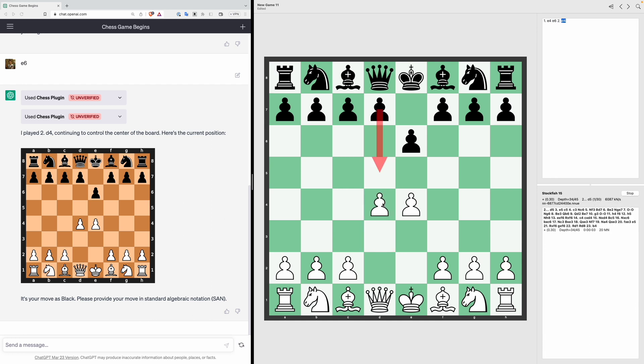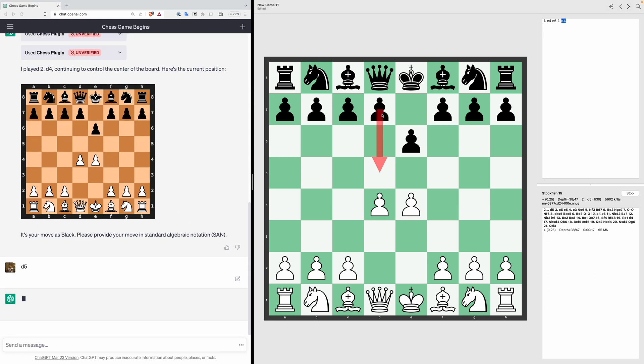I would expect ChatGPT to play the opening game very well, as it should have memorised openings from all its training data. Stockfish says D5, so we'll make that move and see how ChatGPT continues the opening.